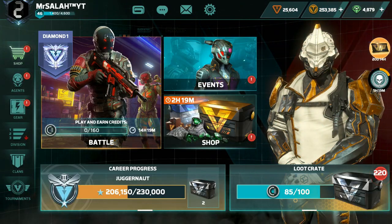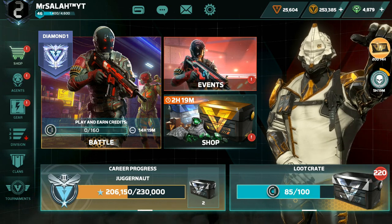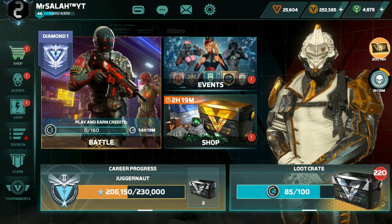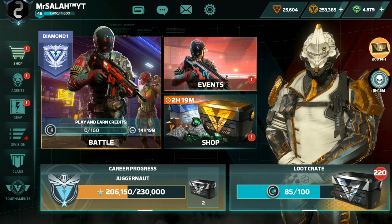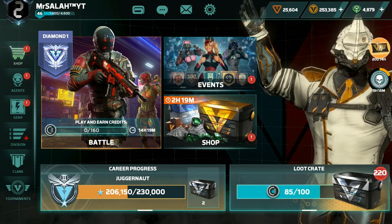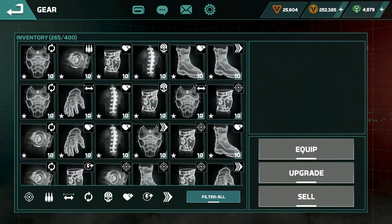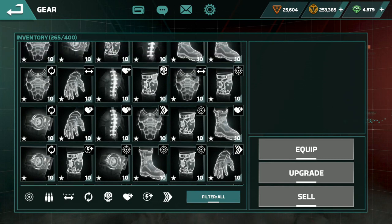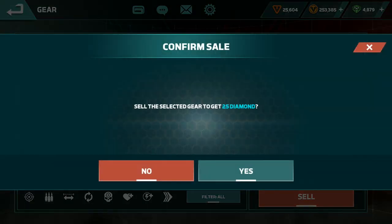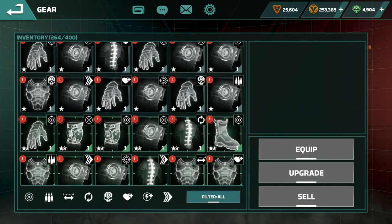You can see I have 25,000 tokens — I don't need them, I'm not using them. I have 253,000 coin, plus 4,879 diamond. I don't need it — I'm just keeping it for a new gun. And I have 220+ loot crates. I don't open them because I want to finish upgrading gear from my previous 400 loot crates. You can see they're all level 10 — now I can sell them for 25 diamond each.